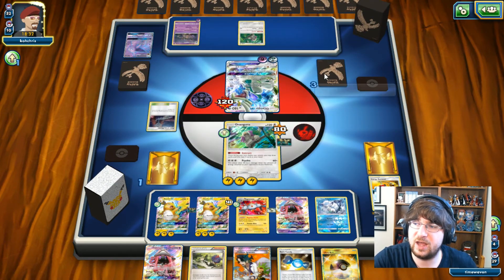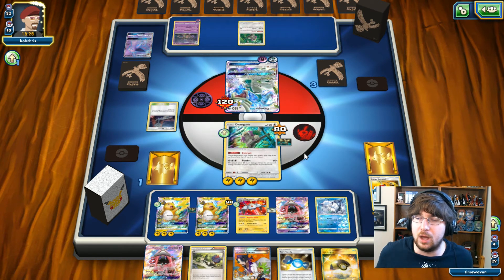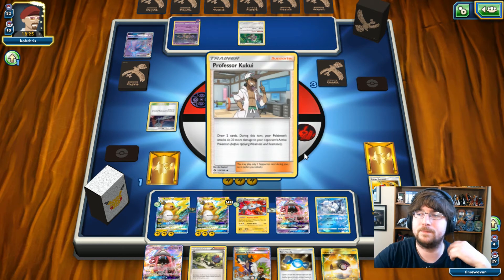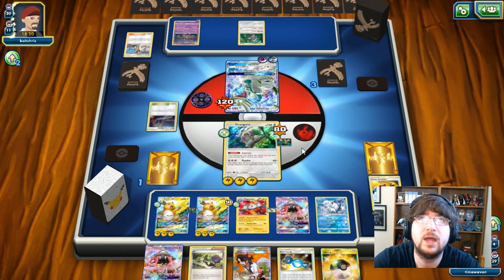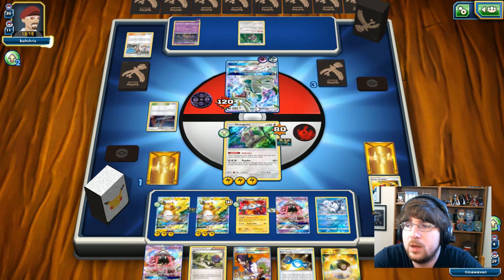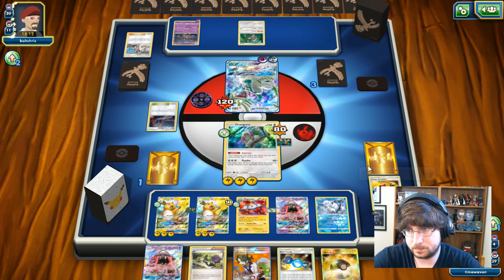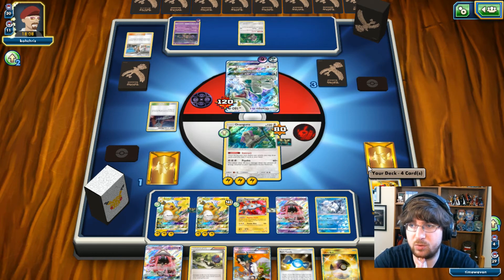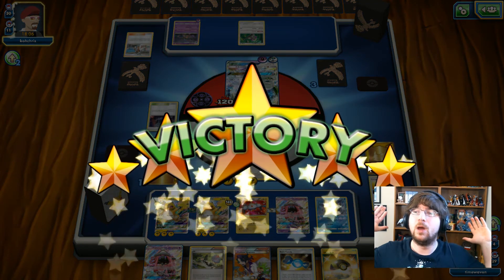No matter what, he has to take it — he cannot knock out both my guys. If he knocks out Oranguru, that's fine, because he cannot Guzma now. That means my Oranguru is the target — he'll only claim one prize and my Raichus will come in. Even if he was able to Guzma in with Garb, I only need one prize card. That's the game! What a match.